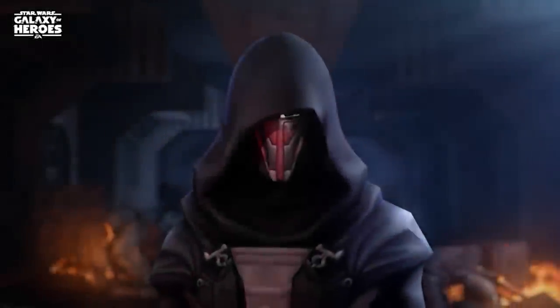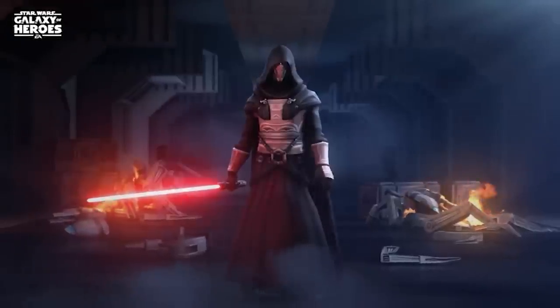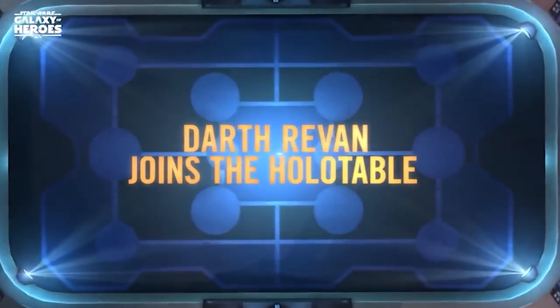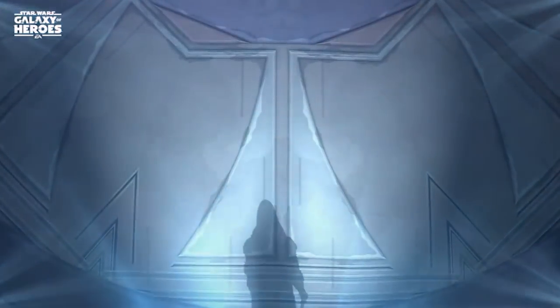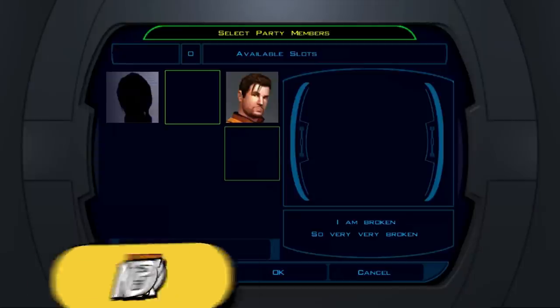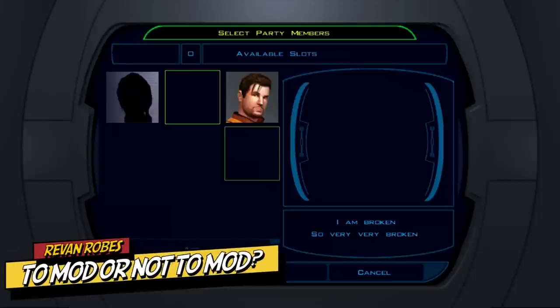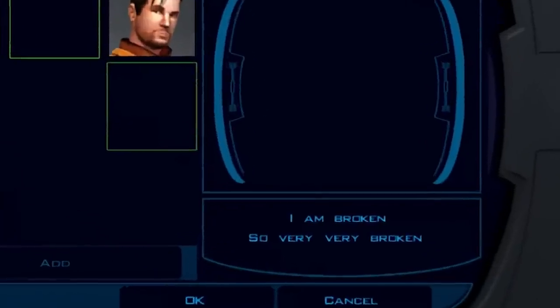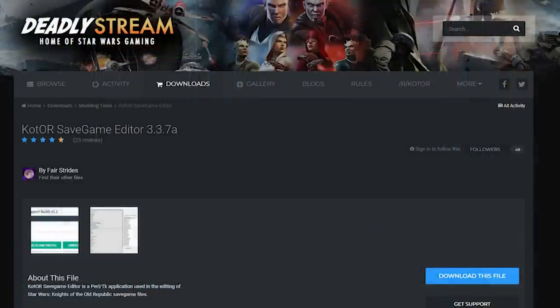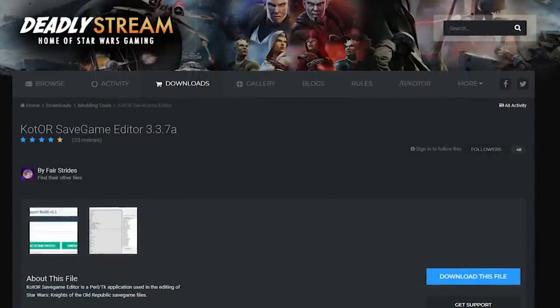It's not like EA dangled Revan's awesome appearance over our heads with a dollar sign attached to it ever again. Anyway, sad personal history aside, let's break down the two main ways to obtain the legitimate cutscene robes. Always back up your saves and mods before you mess with them — the developers have humorously put in a message for the backend if you mess up a save file, which reads, 'I am so very, very broken.' Things can break. The first, and personally my favorite method of obtaining Revan's skin, is leveraging the already existing in-game model by using a save game editor.